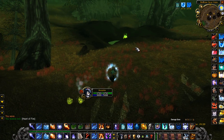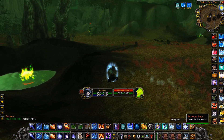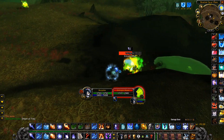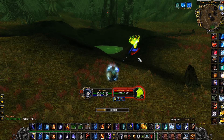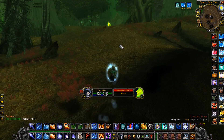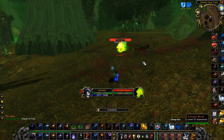Straight into this video — this is the place where you're going to be farming. The mobs are the Entropic Beasts, spread out all around this little spot right here. There are also two elite spawns with about 10K health that roam around here. As you can see in the background, the dude with the eggs is one of them, so you just want to avoid them while you're running around farming.